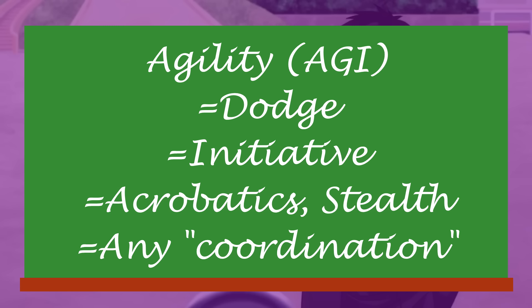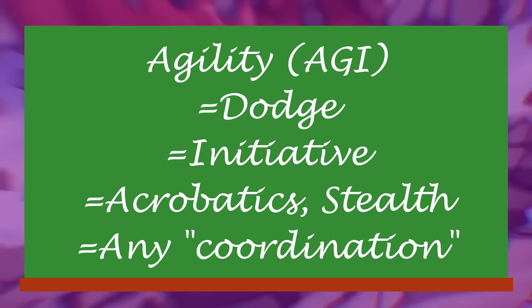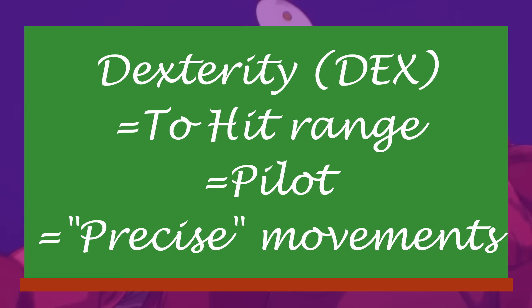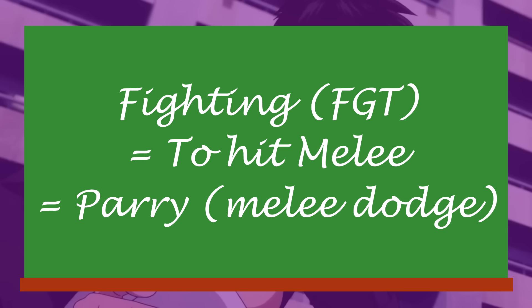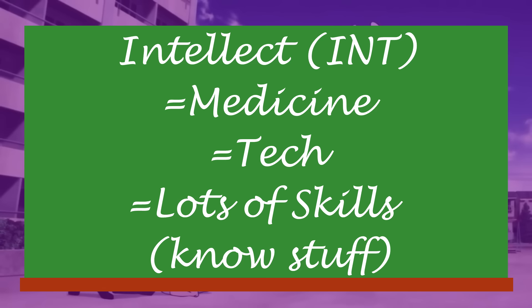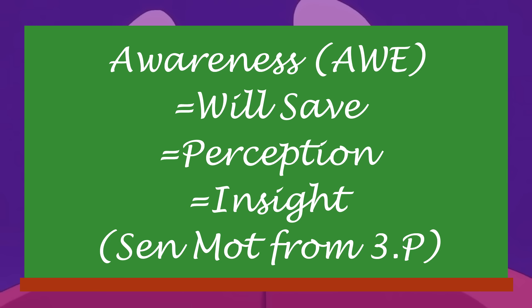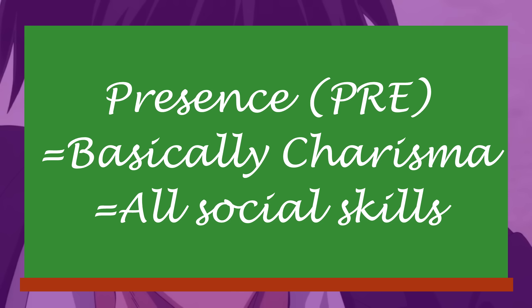Agility lets you dodge ranged attacks and other things appropriate for agility. It also improves your initiative score, acrobatics, stealth, and generally anything to do with coordination or quick movements. Dexterity determines how well you can aim, pilot vehicles, and generally make precise or controlled movements when no other values apply. Fighting has its own listing in the system — it represents your character's experience in intense life-or-death situations and determines your reflexes at attacking and parrying in close combat. Intellect is how smart you are: knowing things, using technology, applying medicine, stuff like that. Awareness gets its own stat too — beyond the perception skill it helps your mental defenses, intuition, and insight. Presence is basically charisma and affects all social skills of lying, talking, and intimidation.